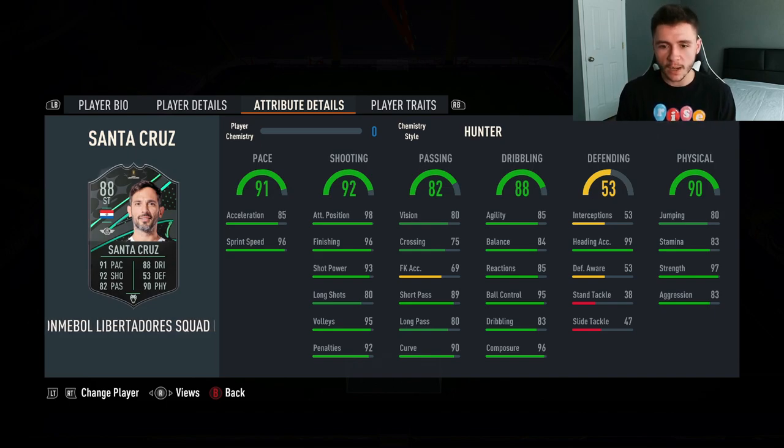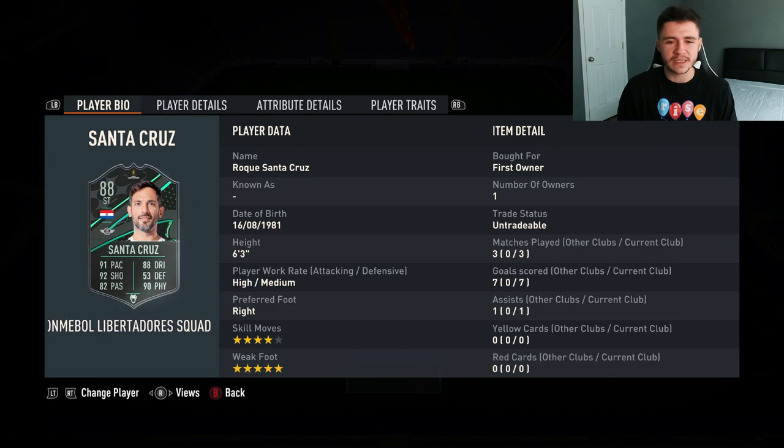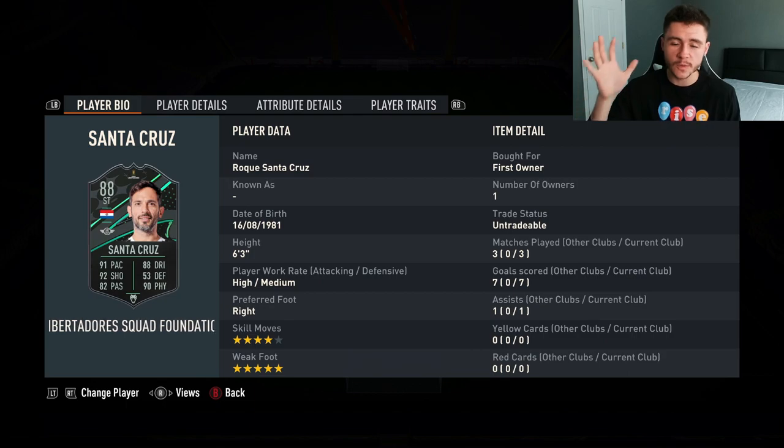A con or two I did witness with the card was probably his passing — 82 passing. He does have really solid holdup play, especially with his physicality, but when you did have to make a pass using Santa Cruz, it wasn't too great, even though he does have 89 short pass. In those three games his passing just didn't feel right. He is a Copa Libertadores card, so it's very, very difficult to link him. I recommend using him as a super sub because no one's really going to get him on full chem in their starting 11. The card also has four-star skill moves and five-star weak foot — absolutely incredible. Six foot three — if you like those lengthy players, Santa Cruz is a great option.